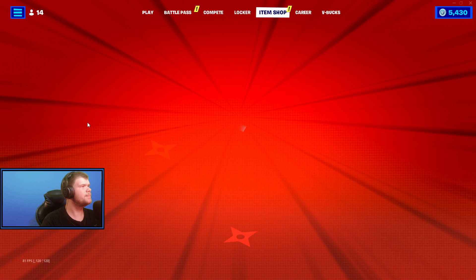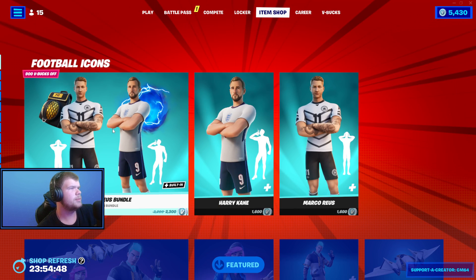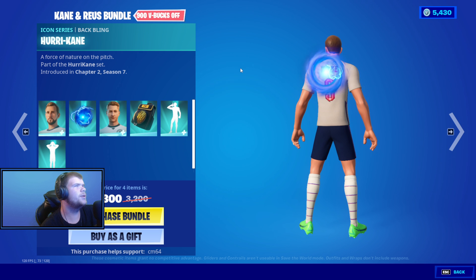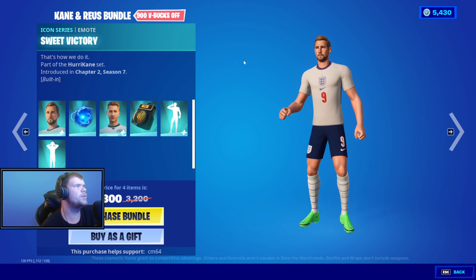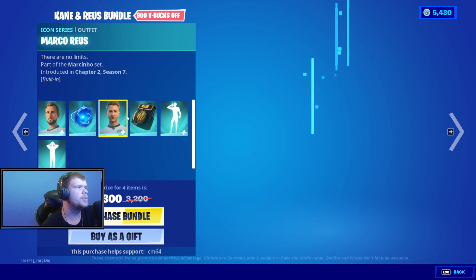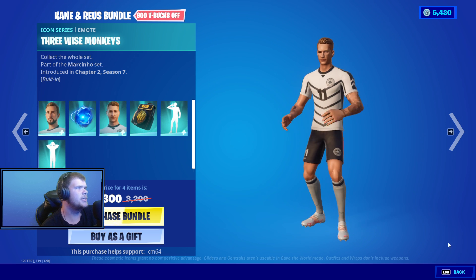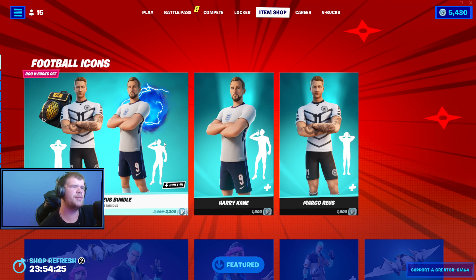We have... these are old skins. So we have Harry Kane, we have the Hurricane babbling, we have the Marcus Reeves, we have the survival kit babbling. The Sweet Victory — this is built in. And then we have three Wish Monkeys built in as well. Pretty cool. Why does he have... oh, he has a plus two, I didn't see it. I literally seen these guys the other day and I was like, I wonder if these guys are everyone come back — and they did.